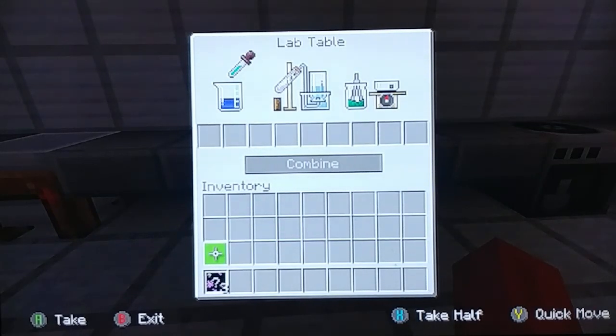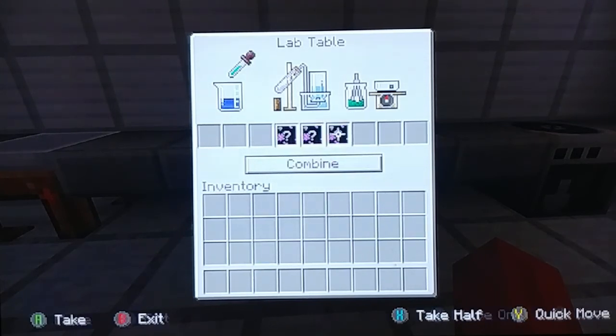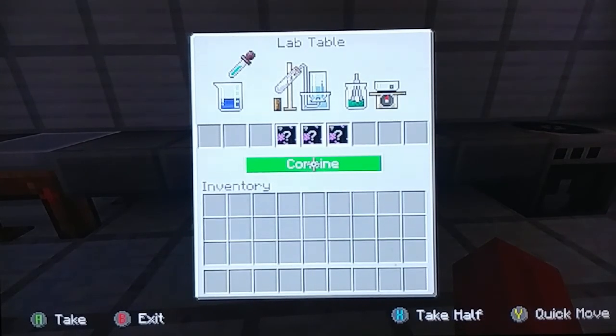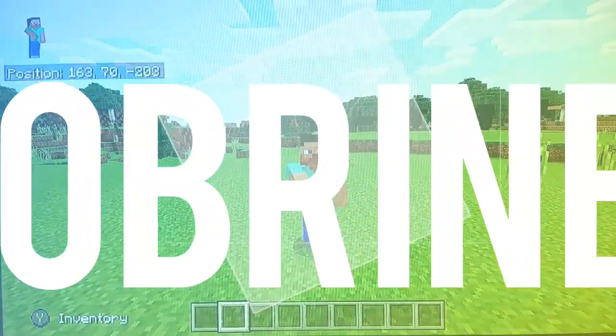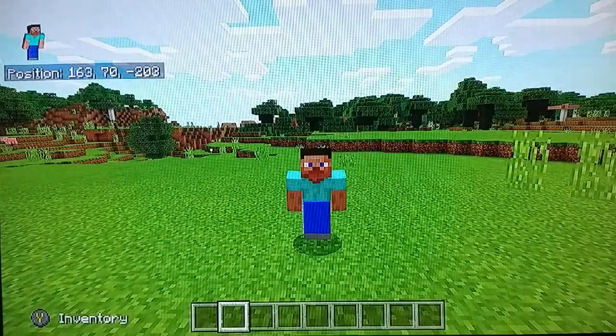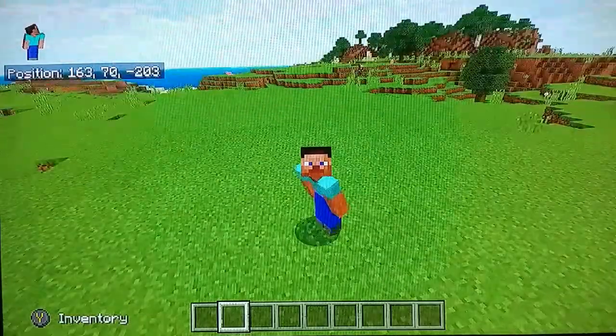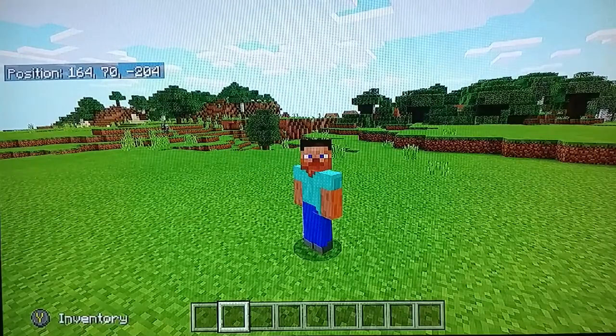Heh heh heh. I got three mystery elements. What happens when I combine them together? FORM! What's going on YouTube? You're at Ryan's Corner. We're back with another video, and today we'll be going over the Minecraft Education Edition on Minecraft Xbox Edition.